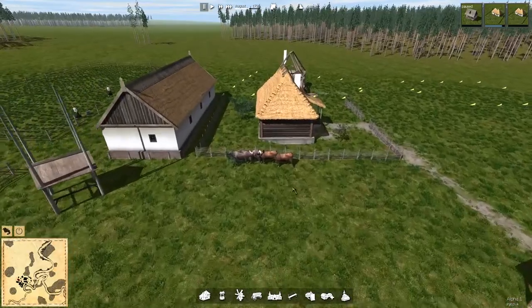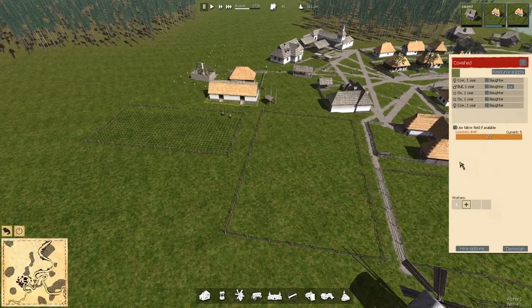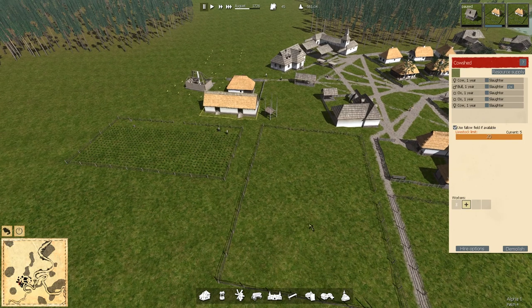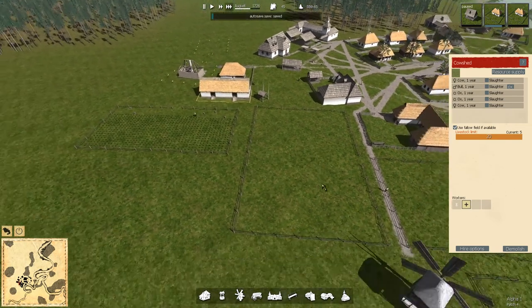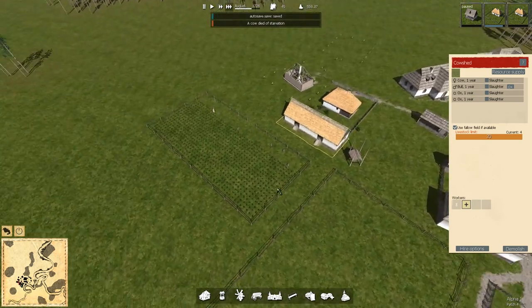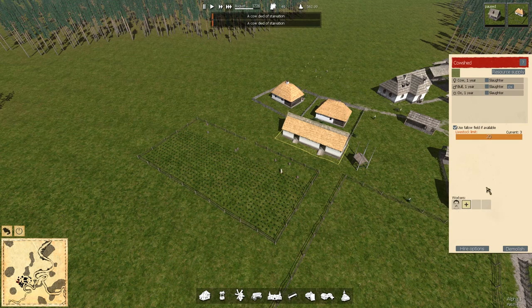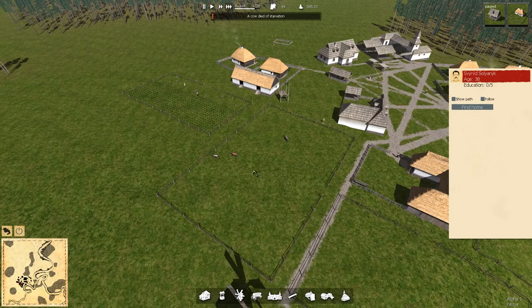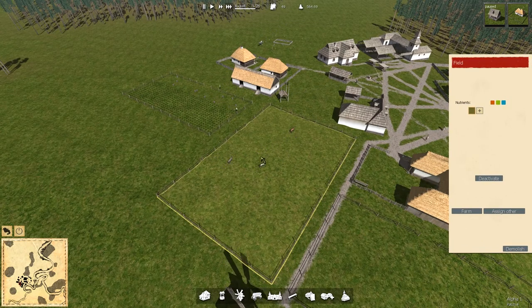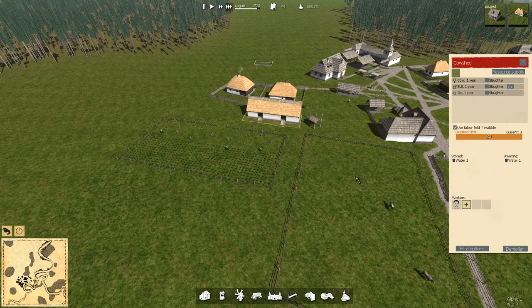Here they go - here they are! Let's get them in. I think we need a worker here first of all - the hay and water's going crazy. Use fallow field if available. A cow died of starvation - fantastic. Did we need a staff member in there to go and get food? He's taking them out. But there is no water stored there - whoopsie daisy.